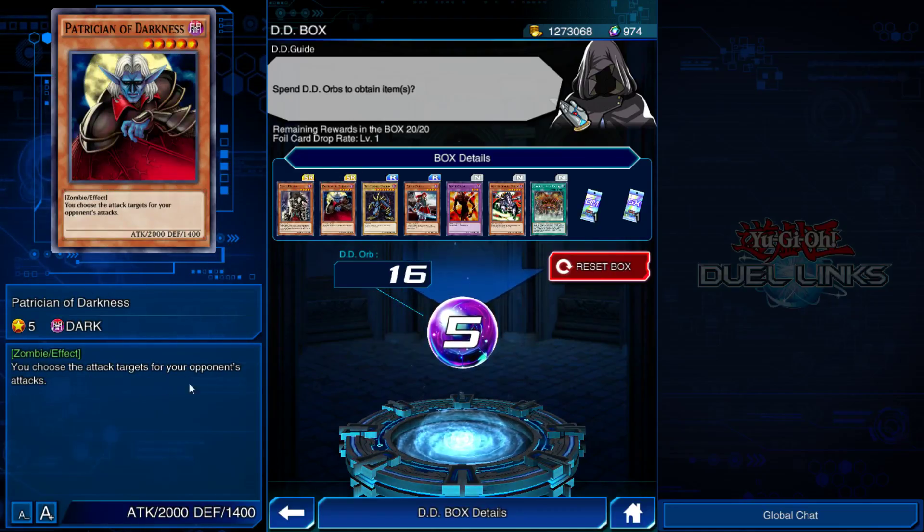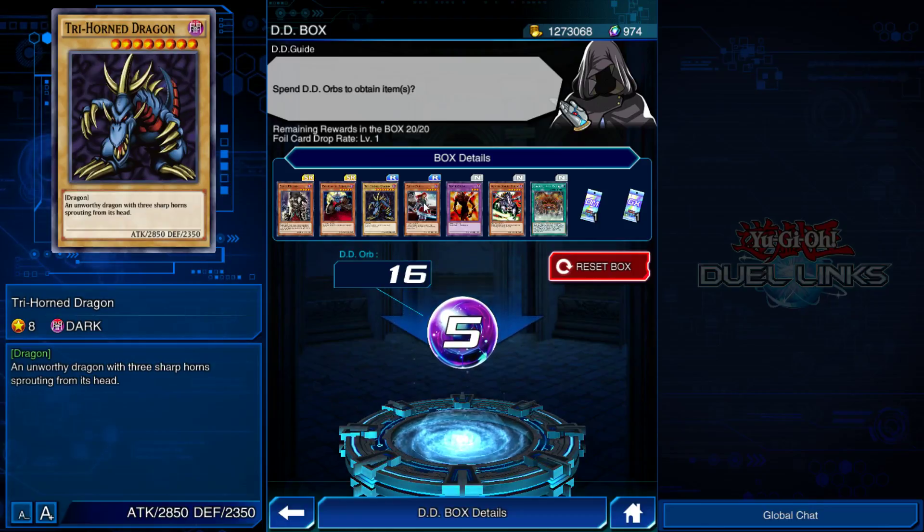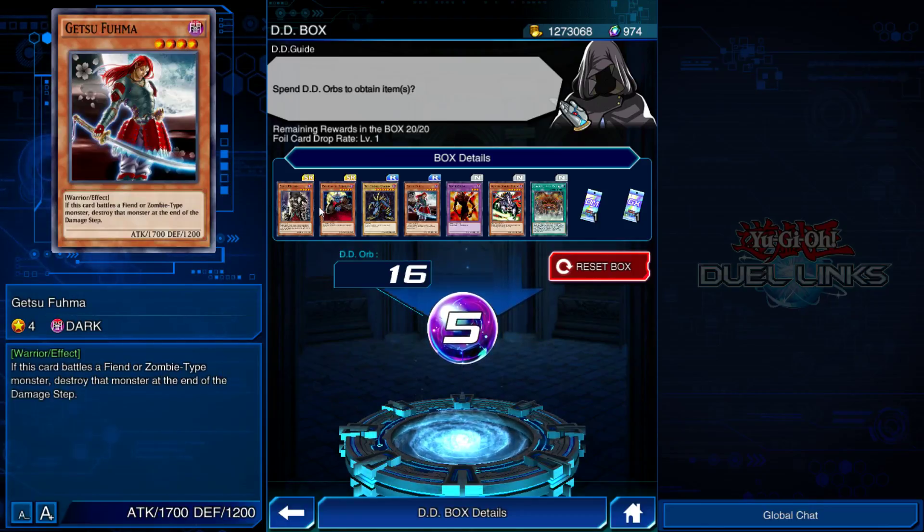Partition of Darkness lets you choose attack targets for your opponent's attacks, which is okay — it's a one-star tribute, maybe there's something there. Getsu Fuma: if this card battles a fiend or zombie-type monster, destroy the monster at the end of the damage step. Again, very specific. There are a lot less card rewards this time, and it's very disappointing.